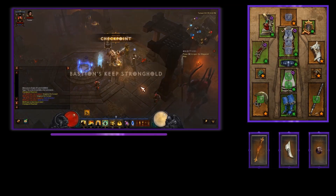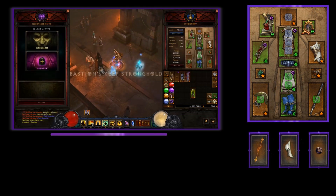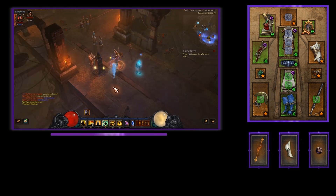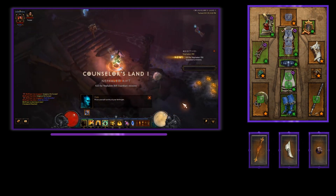What's up ladies and gentlemen, Wolf Crier here with another build guide for patch 2.6.6 Season 18 in Diablo 3. In this video we are going to be talking about two different speed farming versions of Sun Wuko's Wave of Light.